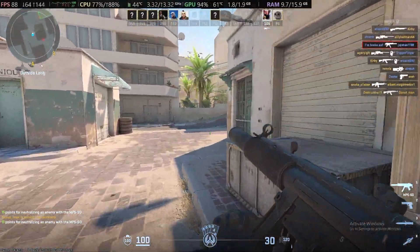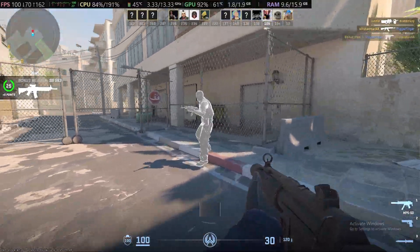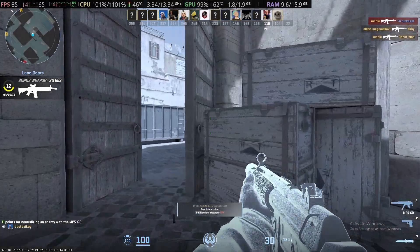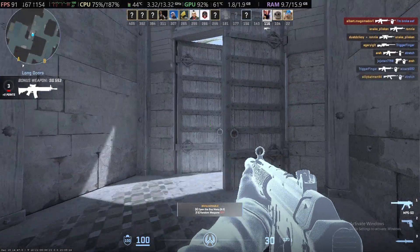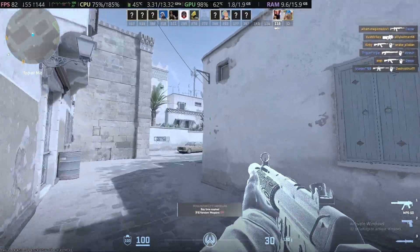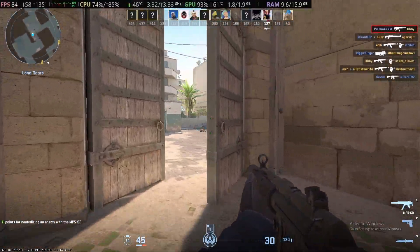Counter-Strike 2 is actually surprisingly playable for a 1030, I'm not going to lie. Although I do kind of wish it was a little better — granted, it's a 1030, and it wasn't a great card when it came out. Counter-Strike 2 is not a graphically impressive game, so I feel like it just should be performing a little better. Part of it is definitely down to the lack of VRAM. The VRAM usage is fully maxed out, and we're sitting in the 70s to 80s, if not 90s, in terms of CPU usage. So it could be both a VRAM limitation and a CPU bottleneck.